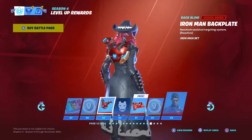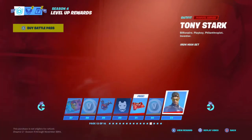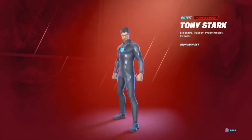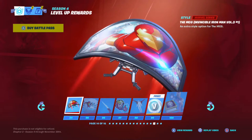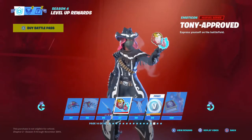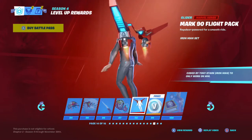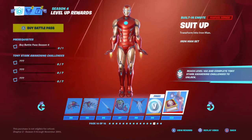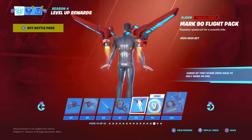Tony Stark — another hundred free V-Bucks here. There's the themed spray, the back bling which I think would look cool on both Tony and the next one coming up, and also Omega. Another hundred V-Bucks, and there's Tony himself. There's a glider loading up — the Mark 85 energy blade, the Mark 90 flight pack, which is a glider — basically his jetpack but as a glider. It looks way better from the front than it does from the back.